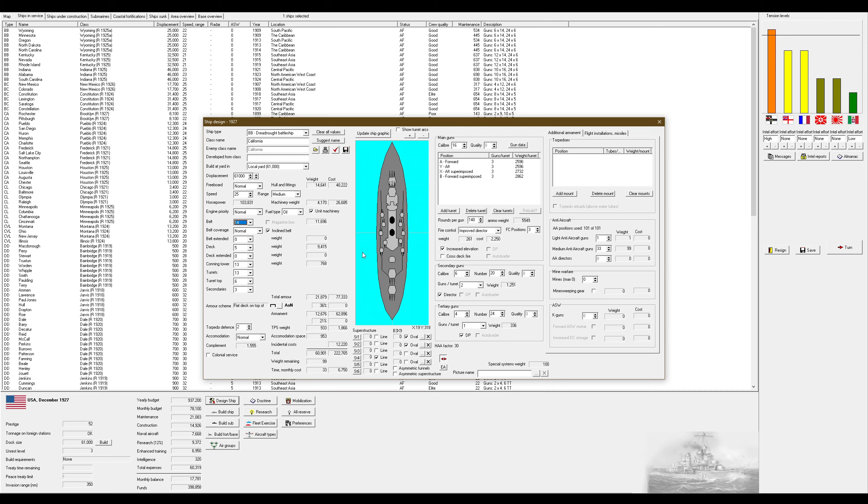This might be absolute horse manure for all I know because I'm still learning a lot about this game. It's bigger than probably anything the enemy will build - the AI is kind of limited to Washington Naval Treaty templates that already exist, so basically every enemy ship is limited to those constraints, give or take a little. Our California class is going to be a really big thing, but it's not going to be the biggest ship we build more than likely.